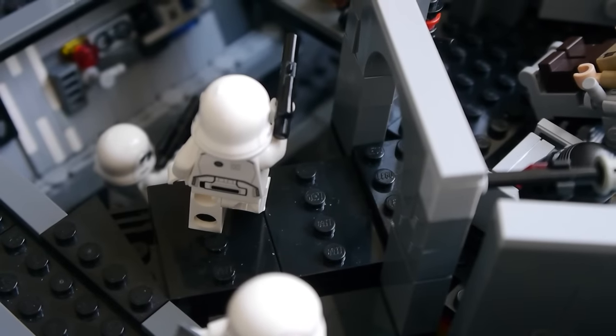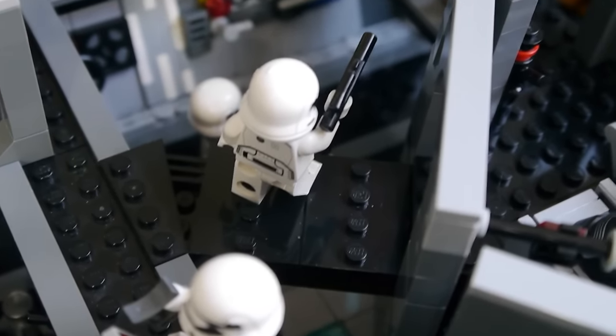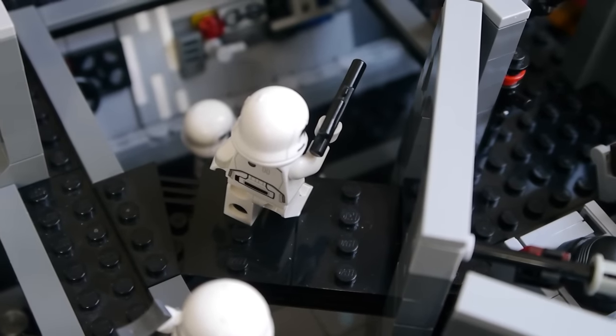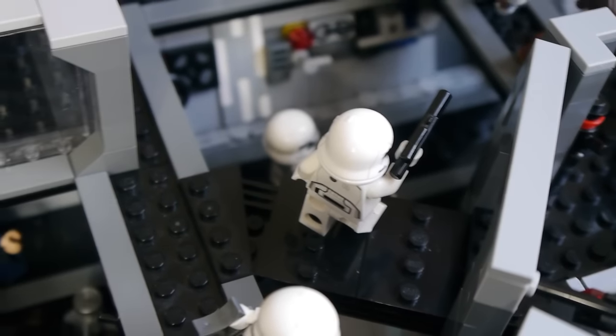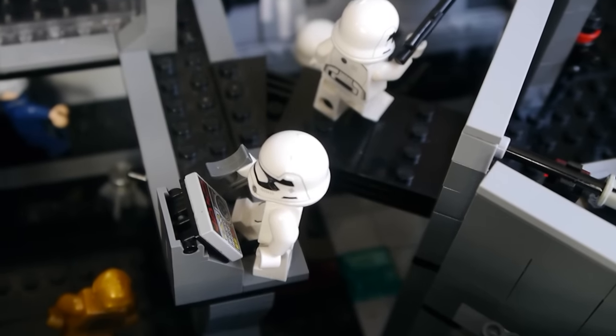Leaving the interrogation room through the second exit, you can see this bridge which is at an angle — quite challenging although I think I just about managed to pull it off. This leads into a walkway which does continue further down, but I'll talk about that part later.